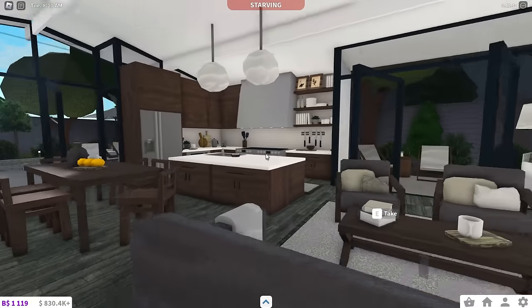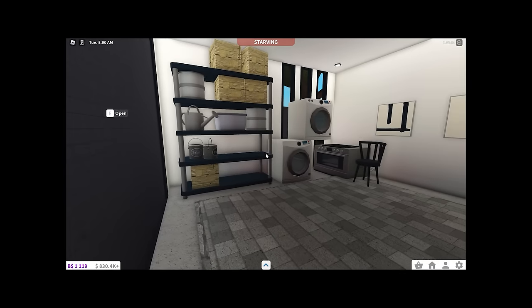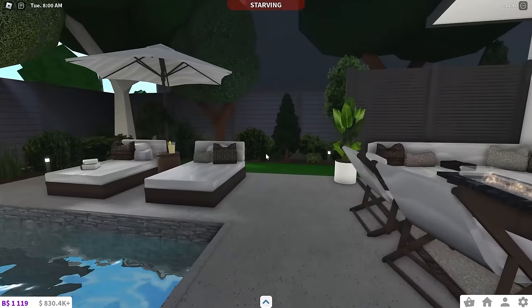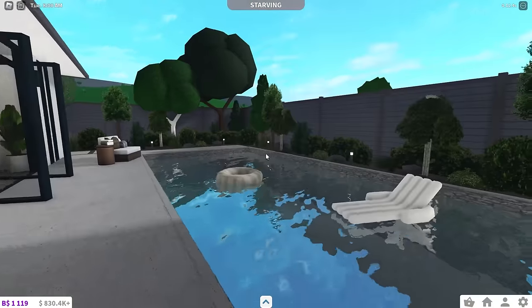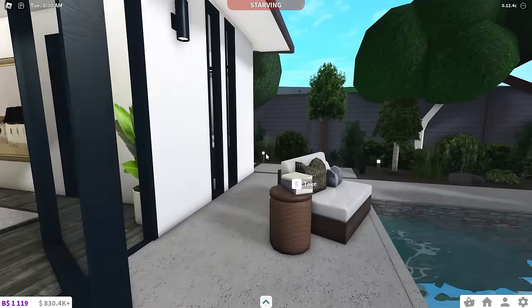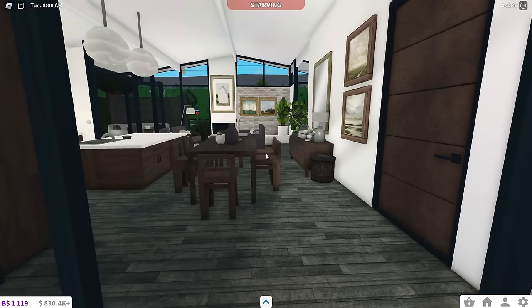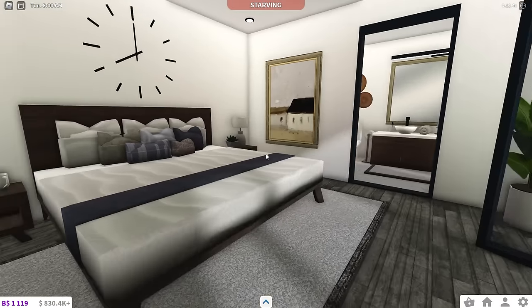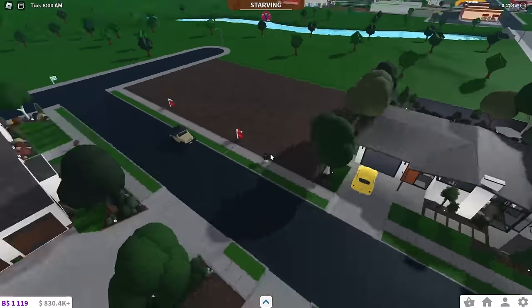It's a nice house but it's very grayscaled, which bugs me. The backyard's pretty chill — fire pit, pool, lounge area, access to your front of the house. And then this was the only bedroom of the house. That's pretty much it for this suburban neighborhood plot.